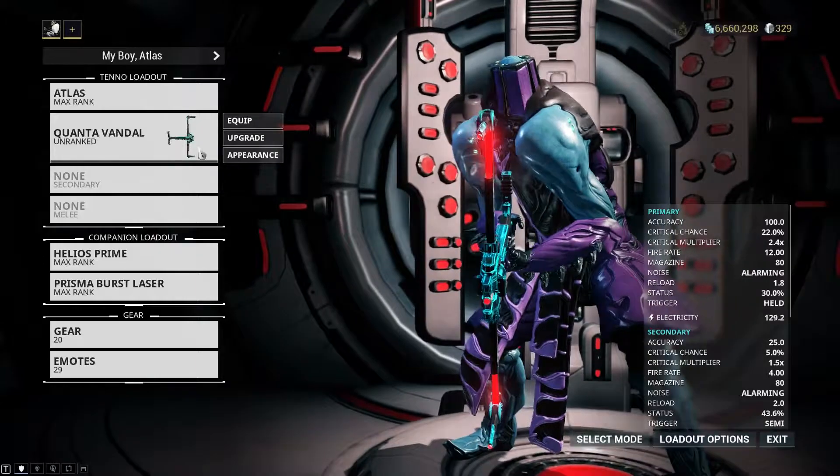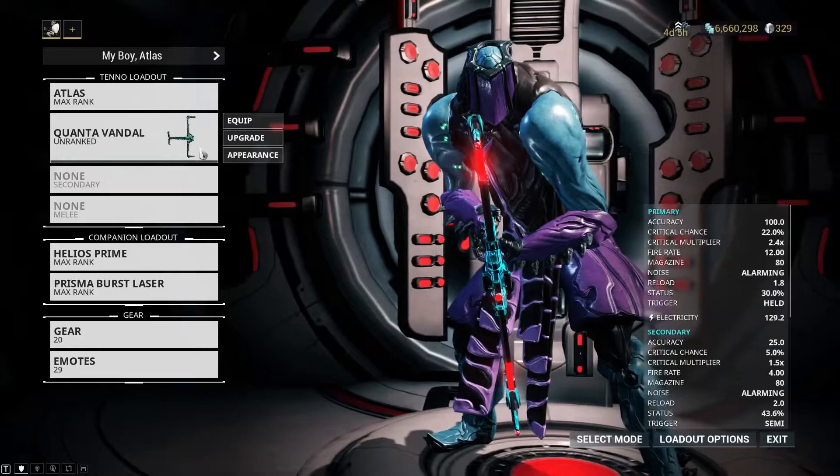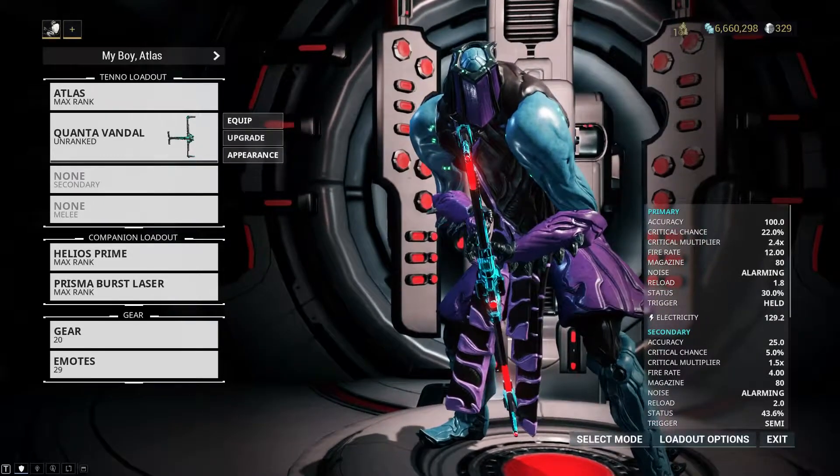In this case we've brought with us Atlas as well as a Quanta Vandal that we're going to be leveling up today on our mission in IO. So let's go ahead and take a look at the star chart.